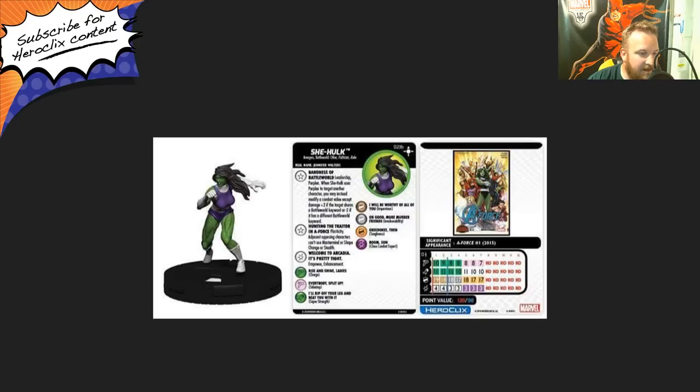Her special on her damage is called Welcome to Arcadia — empower and enhancement, so she's able to buff everybody around her for damage. At 130 points, she has zero range, 10 movement with charge, 11 attack with super strength, 19 defense with impervious and indomitability, and four damage with that special. At 90 points, she has eight movement with charge, 11 attack with super strength, 18 defense with invulnerability, and three damage with that special. I actually like her at both points levels. I'd probably play her at 90 more often, but I'd definitely sport her at 130 in a fun game. I for sure like her better out of the two primes we're seeing today.